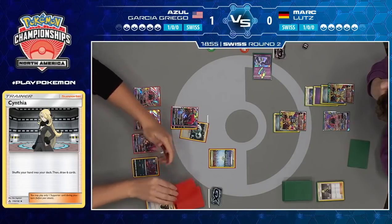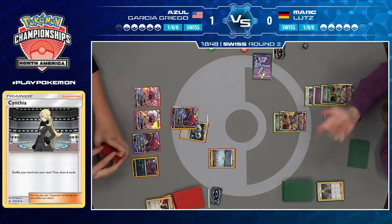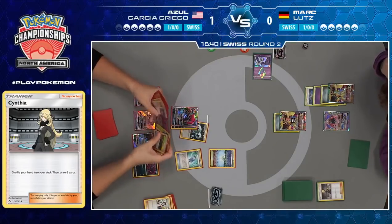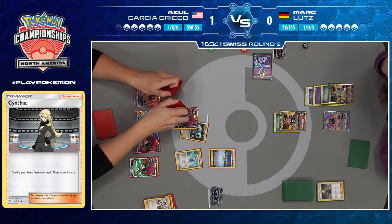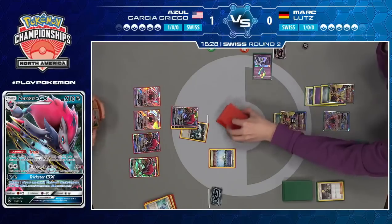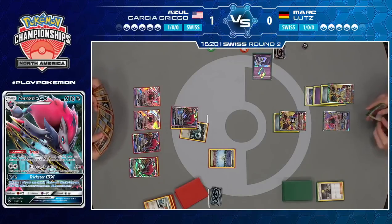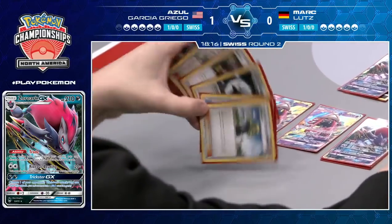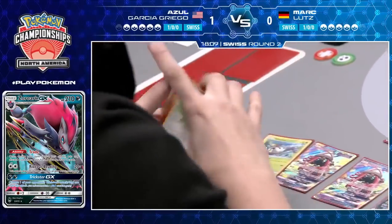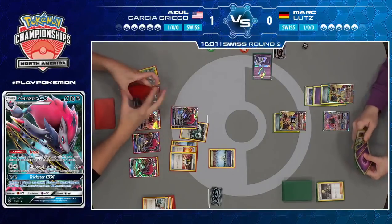It just has to be so uncomfortable to not be able to do much until your opponent takes the knockout, because then your opponent is in control. Playing this Ultra Necrozma deck, you want to be the aggressor — taking these early one-hit knockouts with your powerful attacks. But Mark just can't because he doesn't have access to the energy until Azul's at four prizes. Mark's deck is somewhere in between an aggressive deck and a slower deck — almost trying to wait until he can set up three straight attacks and win the game on the back of three GX knockouts. That's his game plan.